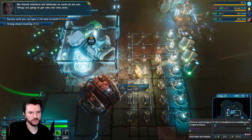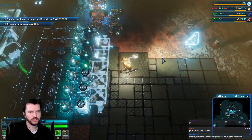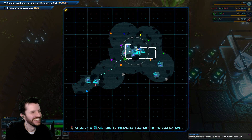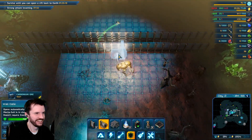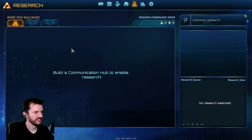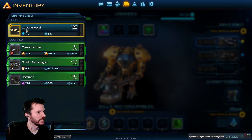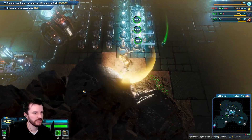We gotta figure out which way the next hit's gonna come from. Things are going to get very hot very soon. It's called quicksand, not slowsand. We tried punching on this map last time and I gotta say I hated it. So I'm gonna use this until we hit the crabs, or I have to swap to the hammers.